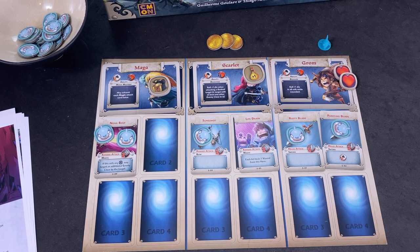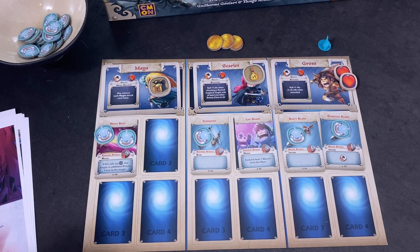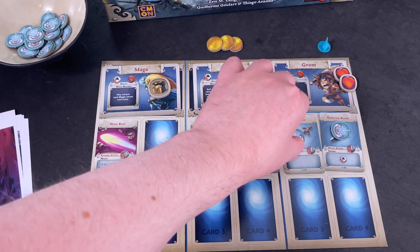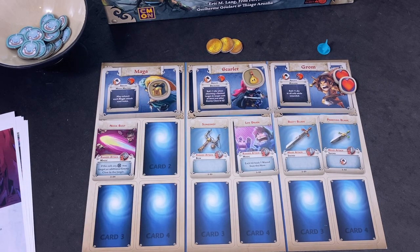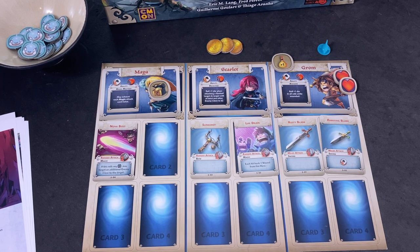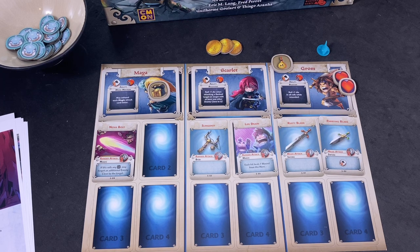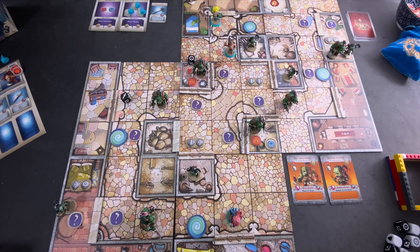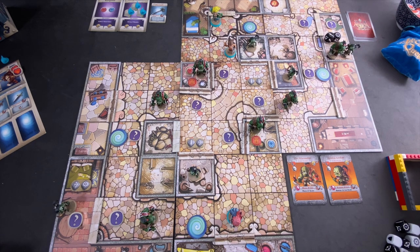Back to heroes — I think we'll take a rest turn. That means removing all exhaustion tokens and rearranging equipment. I'll move the Life Drain to Maya. Resting ends the hero turn and we go back to monster activation. Rolling for spawn point — star and sword, so activating from this spawn point.